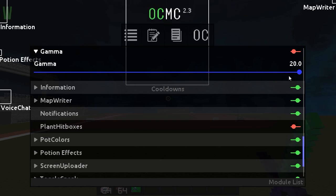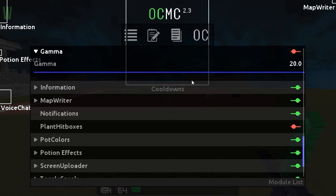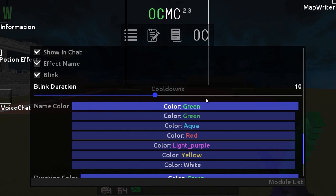This right here is probably one of the best things about this client — you can change your gamma while you're in game. You can turn it down and turn it up whenever you want without having to close your Minecraft. That's a really big plus.